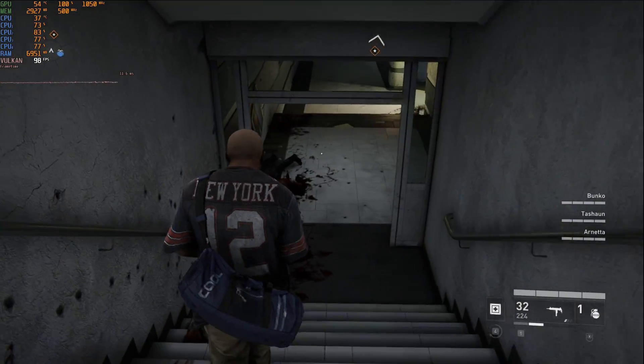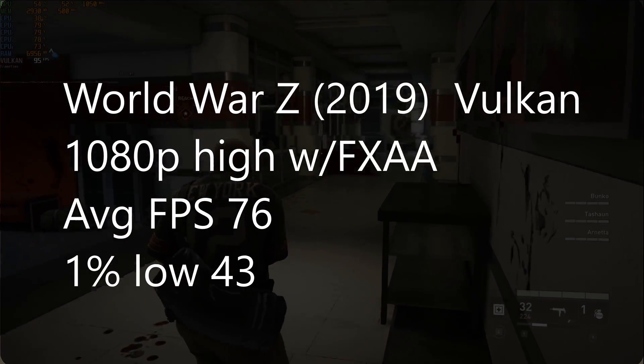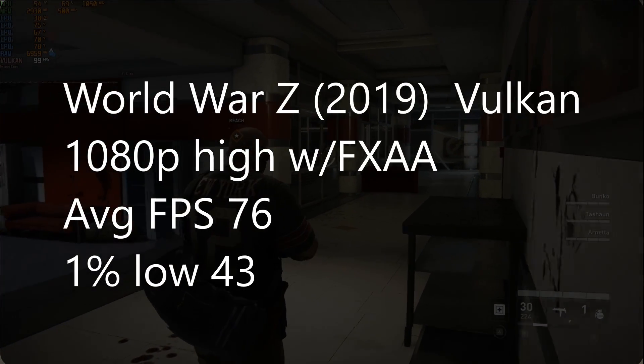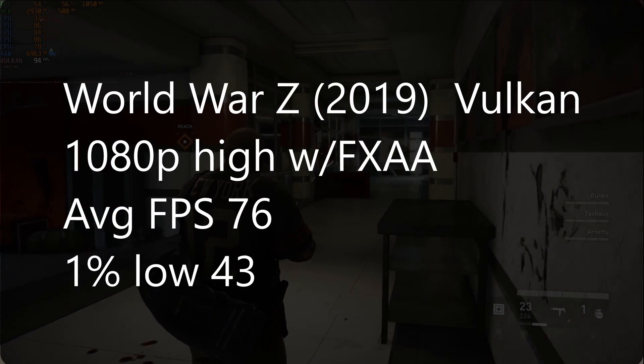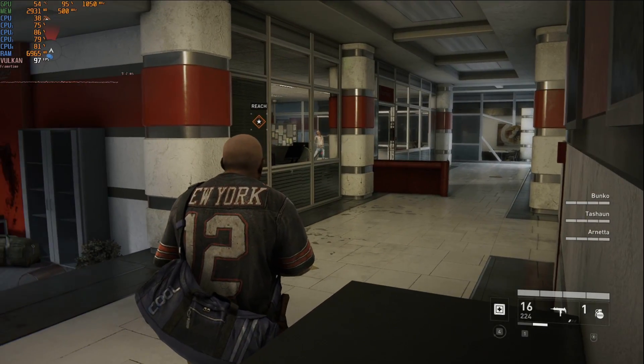World War Z from 2019 — using the Vulkan API at 1080p with high settings and FXAA enabled, we averaged 76 FPS with 1% lows at 43. The game ran extremely well, with the GPU being able to run at 100% for much of the time.